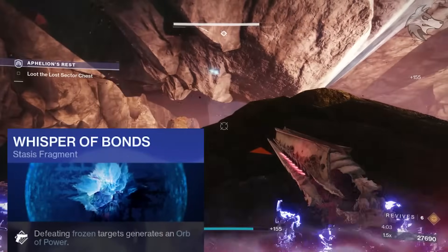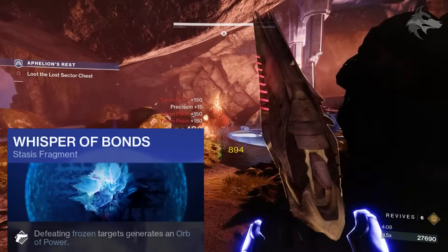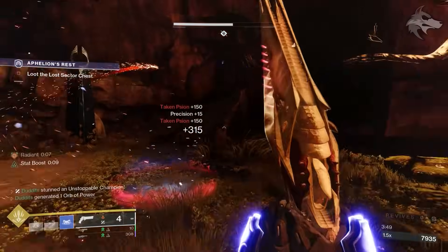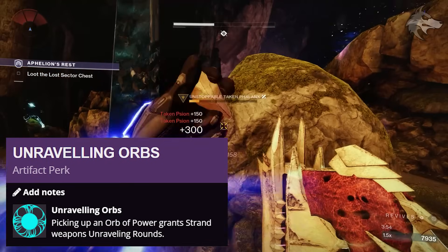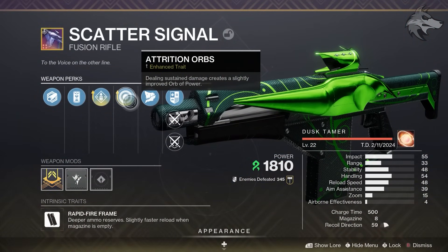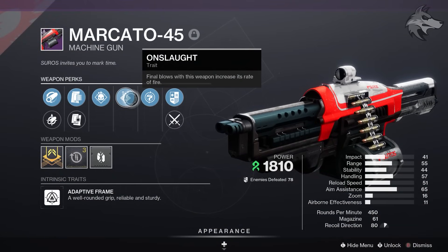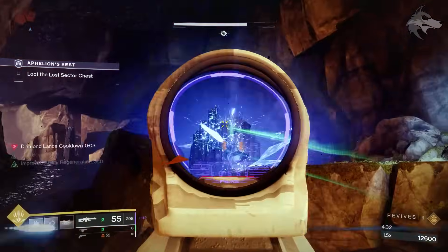Finally we've got Whisper of Bonds, where defeating frozen targets generates an orb of power. So we're freezing things with our grenades, on kills we're getting the lances spawned, and we're focusing on orbs of power a fair bit. To boost our weapons we've got Unravelling Orbs in the artifact, where picking up an orb of power grants strand weapons unravelling rounds. So as well as targets being frozen, we're getting unravelling rounds on things like the Scatter Signal fusion rifle from this season and the Makato 45, which is a strand machine gun — though any strand weapons will work.